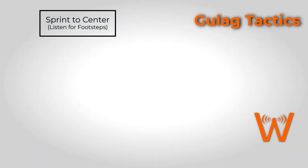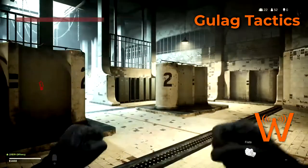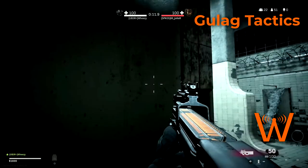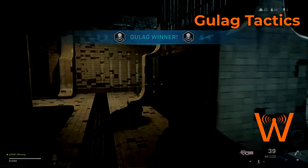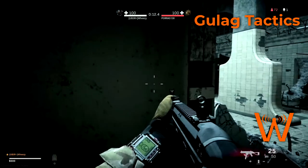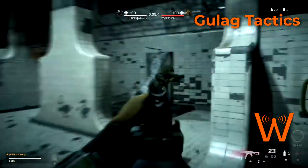Stage two comes if the enemy doesn't come to you during stage one. If you've sprinted to middle cover and don't hear footsteps and the enemy hasn't come to you, move on to stage two: using your tactical grenade to find the enemy's location. I like to bounce it off the wall while staying in center cover — I typically do it to the right side. If you have a stun or flash grenade, bounce it off the wall and try to hit the enemy to that side. Obviously this won't work with a smoke grenade, but we have stage three for that.